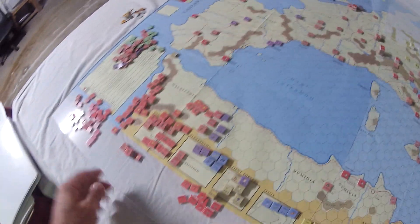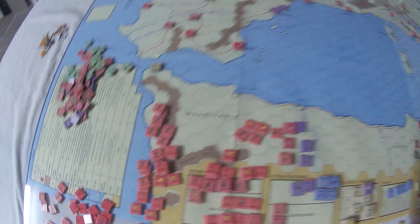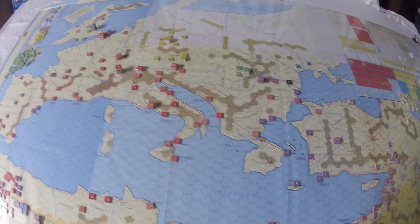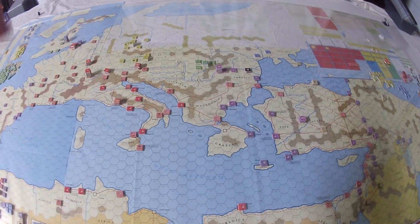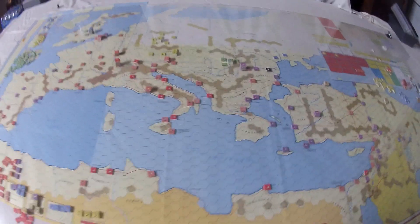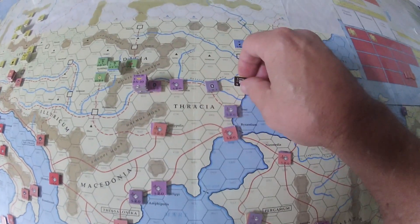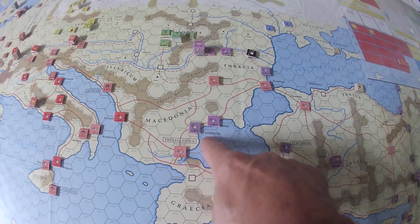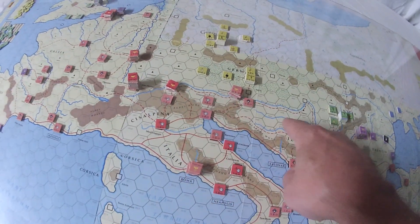After 1 AD, there are area legions you can now recruit. The maximum legions strength goes from 25 to 33 starting at 1 AD. Both sides can recruit area legions first come first serve, but once you hit 33 legions you have to stop. Purple recruited the Macedonian legion - as long as you control that area you can recruit that legion. Red has recruited five area legions: the Danube area legions and a Gallic legion.